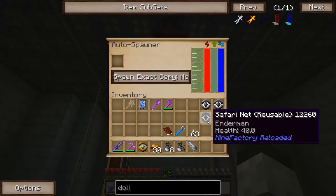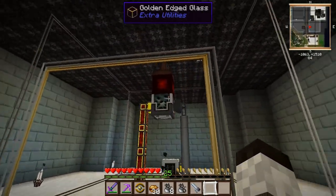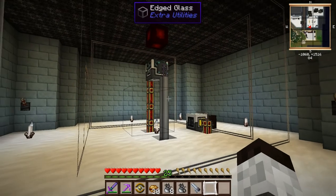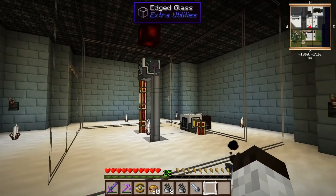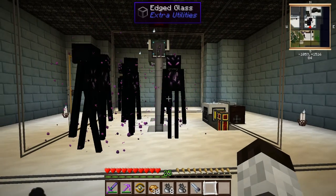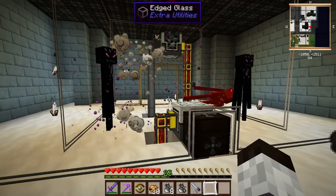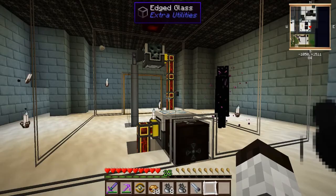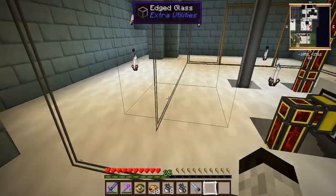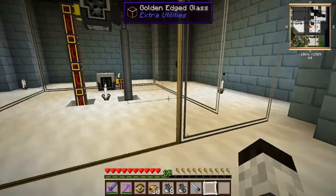Let's test that out by putting one of these safari nets in. As you can see, nothing's happening — that's because a redstone signal turns off the spawner. Now if I flip this, we should get mobs starting to spawn in here. There we go, we got an enderman spawning, and the grinder should start taking care of them. There they go! Our ender pearl machine is working very well and everything's going straight into the ME system. This one guy isn't dying because he's actually outside the range of the grinder — the grinder has a five by five range, and this inside area is six by six.